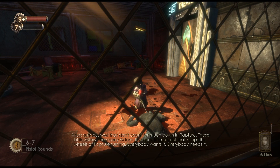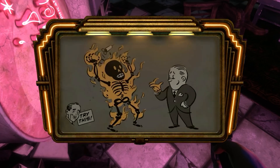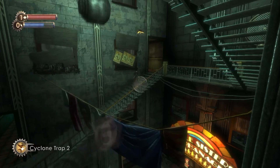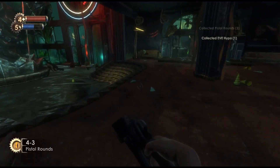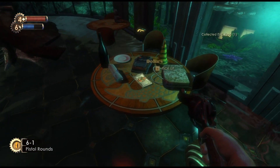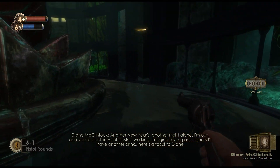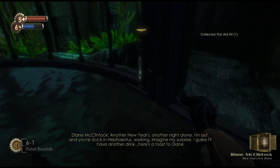The Little Sisters harvest ADAM from dead bodies — ADAM being the stuff that made all of these people crazy. Their biggest selling point is that they pretty much gave you superpowers. You can shoot all sorts of things out of your hands: lightning, fire, cyclones, bees. In the beginning of the game, this is pretty much all you know about the world. There's ADAM, and the highly addictive properties of it are causing people to do crazy things after altering their genetic code.